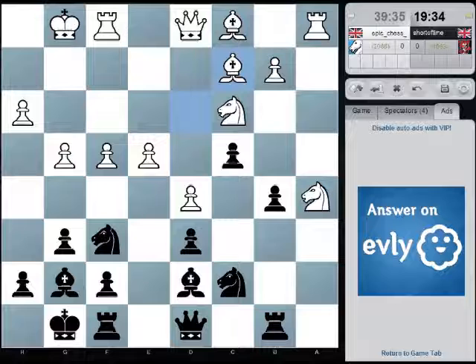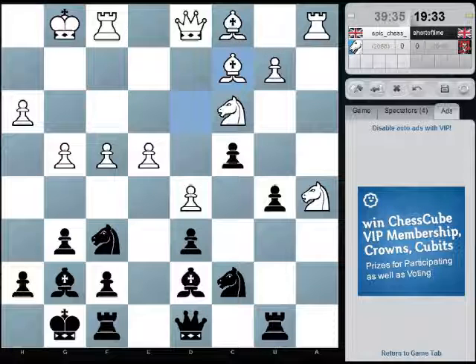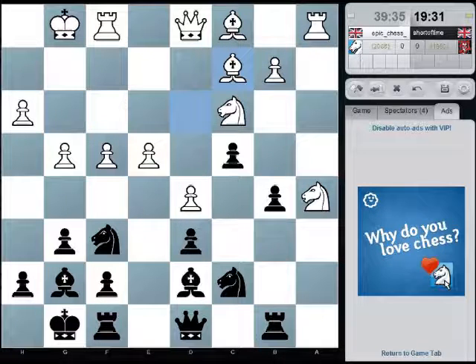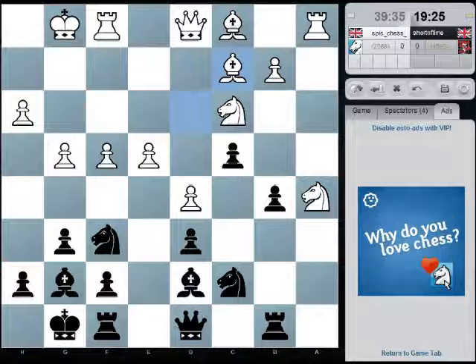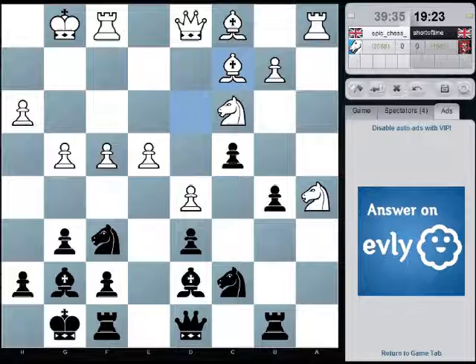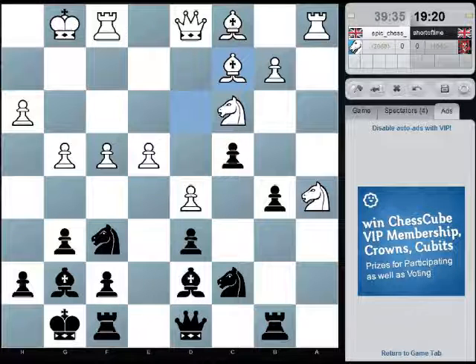Knight e8, e5 anyway — well no, he's not going to do that. His king's wide open, so he's not really going to want to open the centre up too much. Surely opening the centre would favour me.